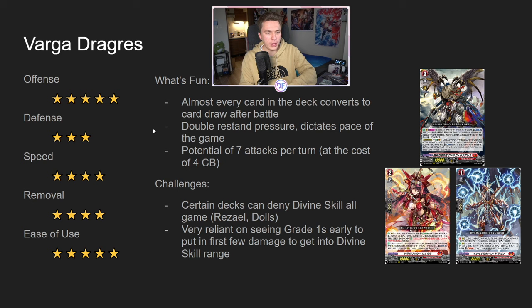You can't really touch that back row throughout the game without committing some CB to it. It is also, in my opinion, a very easy deck to use — very easy for beginners to jump into something like Varga. What's fun about it: almost every card in the deck converts to a draw, basically, for the most part. You have double restand pressure, and that usually dictates the pace of the game. You also have the potential of seven attacks per turn, but it does cost 4 CB — going through Danger skill 1 CB, Divine skill 1 CB, double Shura, that's 4 CB. So you only really get to do that once per game, and usually it's not recommended. Five to six attacks is usually fine.